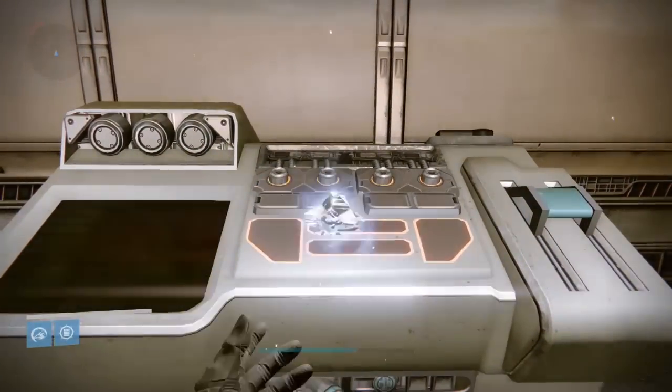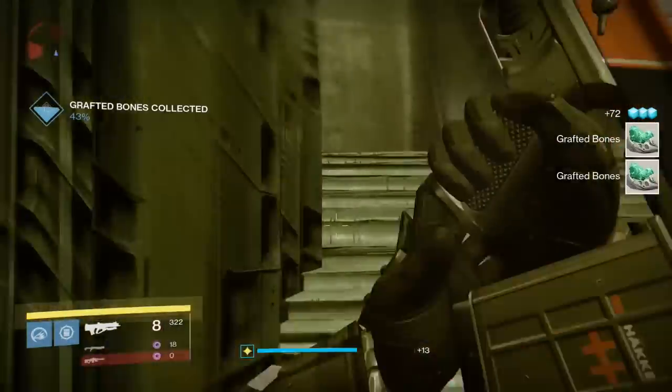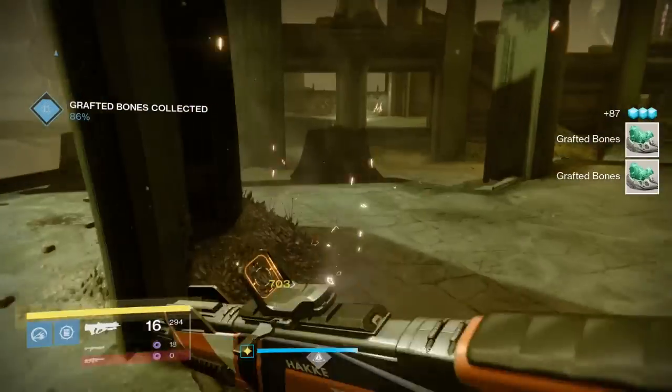When you do this, you'll then have to collect grafted burns, which can be found from killing Hive Acolytes. There are quite a few in the area already, so just go about killing them and you'll collect them in no time.